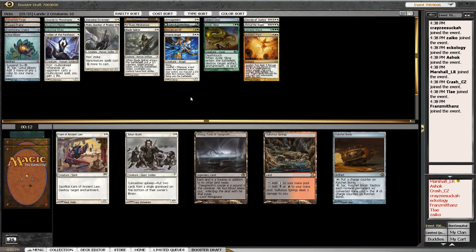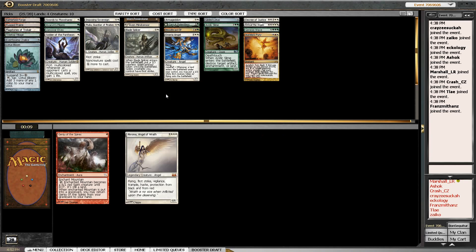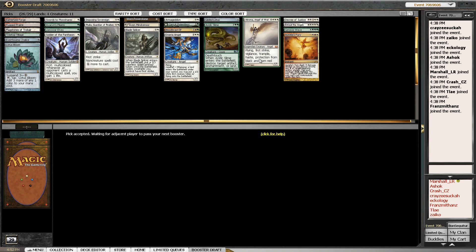Ratchet Bomb is interesting — I'm going to take it, it can help deal with things we can't normally handle. These are some powerful cards going this late in the pack. Flagstones goes well with Armageddon. I think we just take Treetop Village here. And Enclave Cryptologist... but a Chroma Angel of Wrath — we might even play it, especially if we end up cutting our red splash or it ends up not being as free as we hoped.